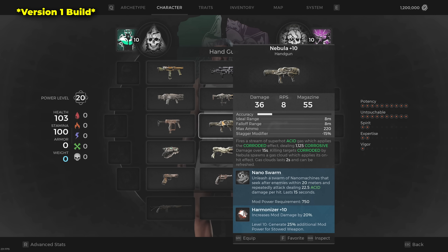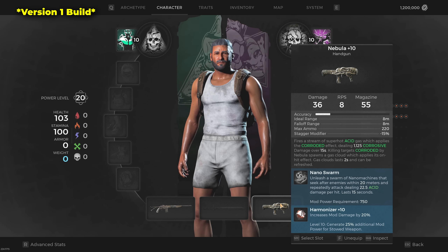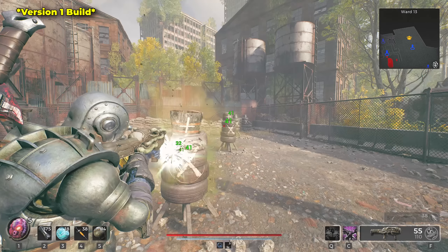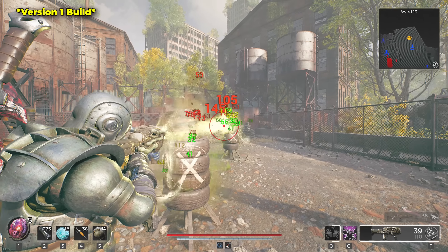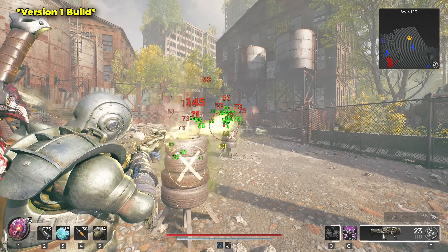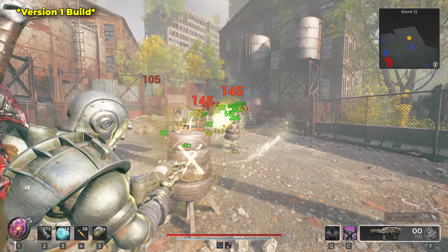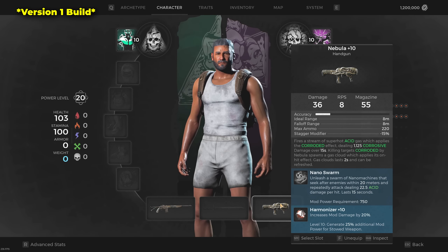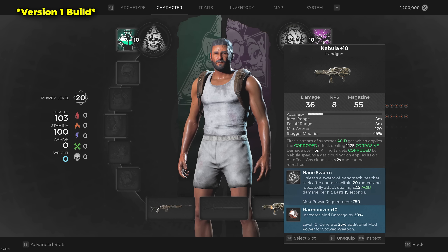Moving over to the handgun, we use the Nebula — solely for its glorious mod. The Nebula can do a ton of damage without even being equipped, as its mod works almost like a summon, going around damaging enemies near you and dishing out several hundred DPS on its own. It can also hit weak spots. For the mutator, since we use the Nebula mostly for its mod, we use the Harmonizer to increase mod damage and help regenerate our Corrosive Shots mod faster.